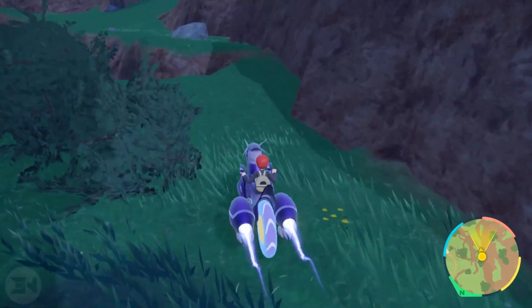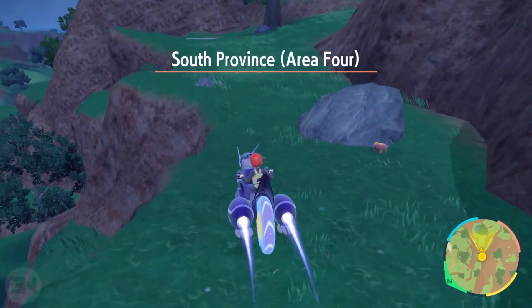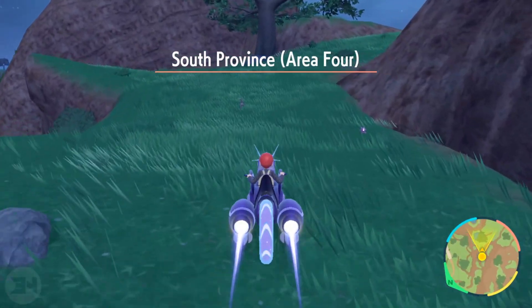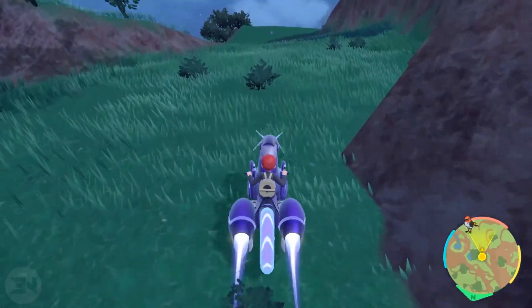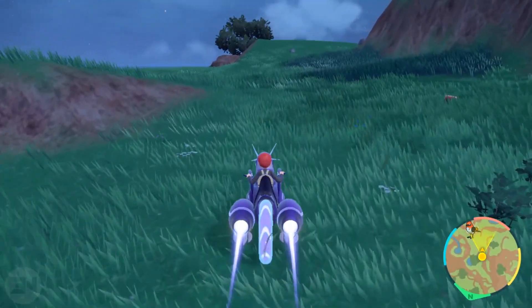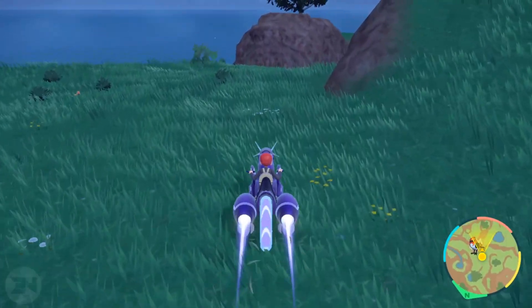All you need is your bike and a jump, and we're going to just hit this little corner here, jump and get over. Now there's a lot of little Pokémon in the way in the grass, so just avoid them — there's some Salandits, Toxels, etc. — and we're going to drive straight past everything and go off the cliff down to the bottom area so you can get your Scyther.